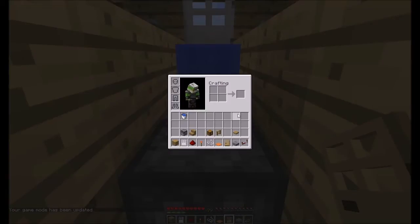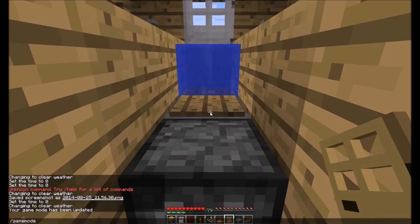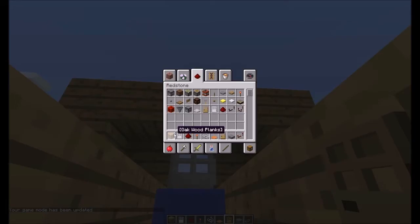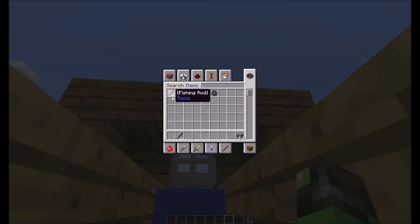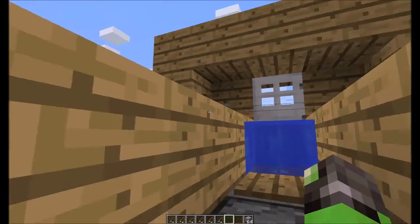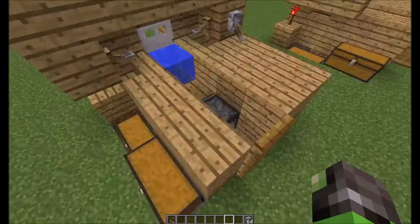We're going to go ahead and change our game mode. It would probably help if I had a couple of fishing rods. We're going to grab any kind of block, type in 'fishing,' and grab a couple like this — perfect. Feed those into the system.